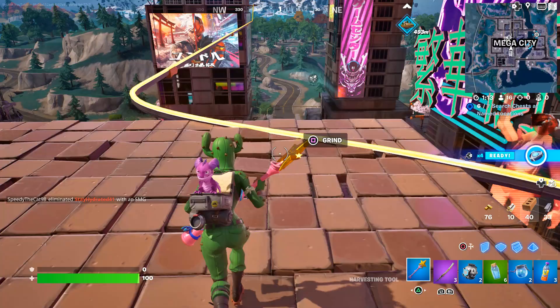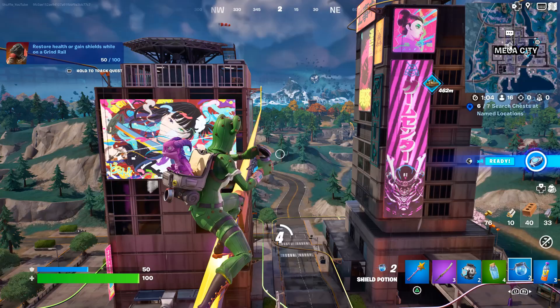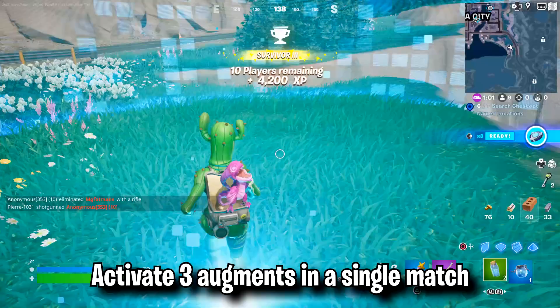For the first one, you need to restore health or gain shield while on the grind rail. So for this, land at Mega City and find yourself some shields. Then just jump on top of the grind rail and consume all the shields, completing this first challenge.